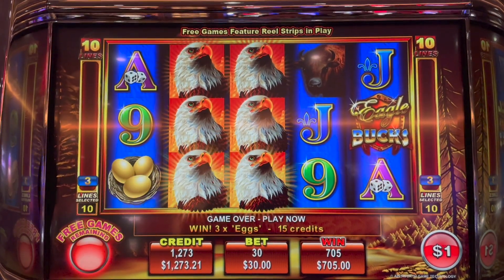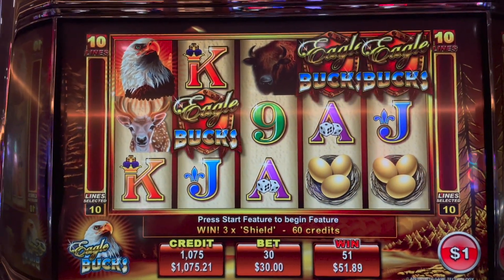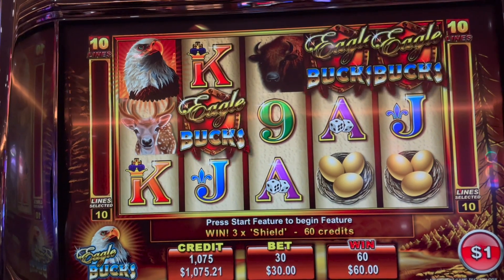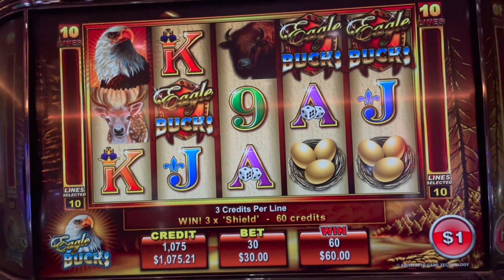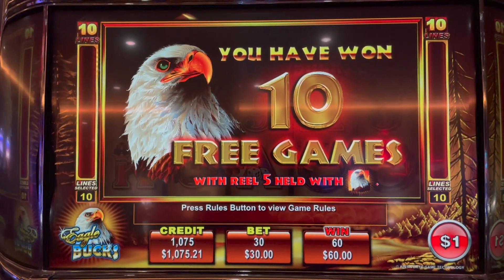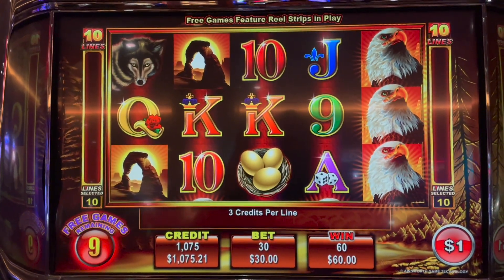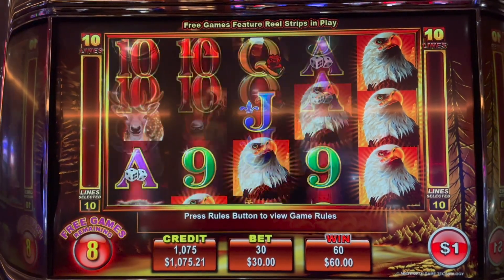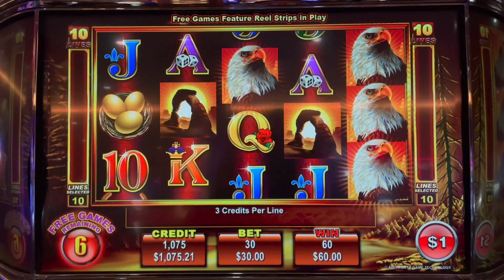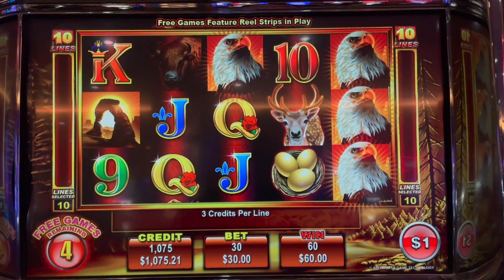I don't know if I'll have the guts to keep max betting, but we'll see. I told myself I was gonna do my backup spins at $32 — thank you so much to $1,000 — and we just landed it again! So we get 10 games but the fifth reel this time is automatically held with an eagle. Just ride it out. Eagles, please — don't break my heart!